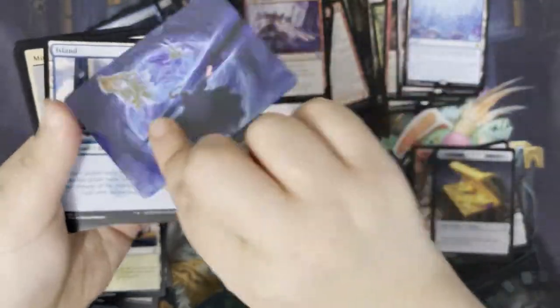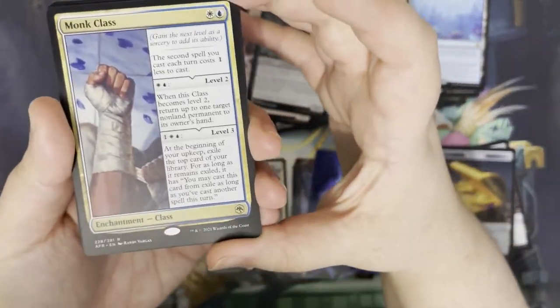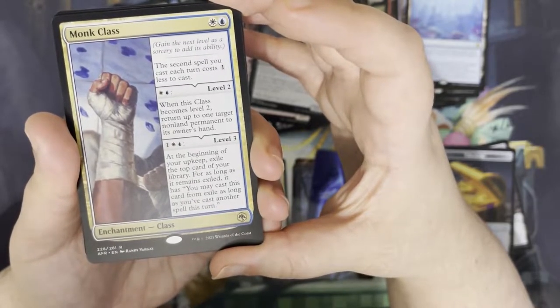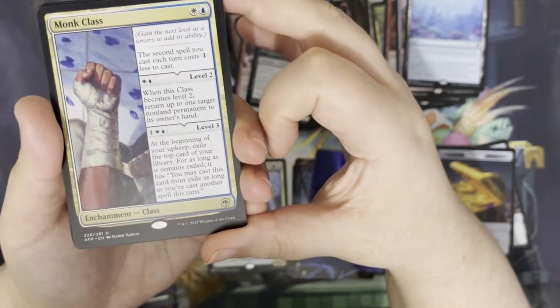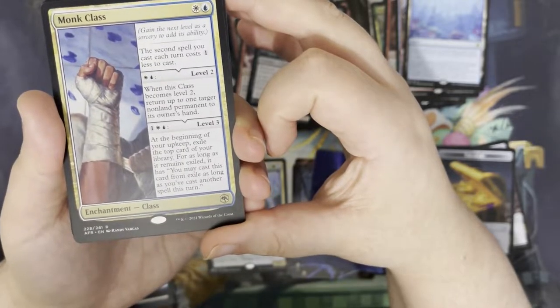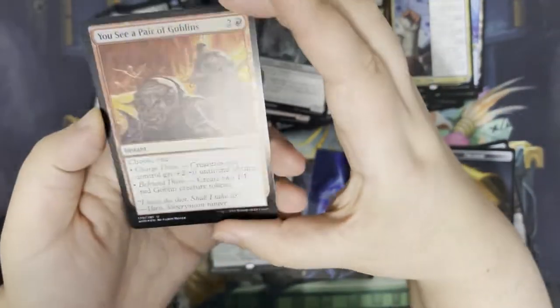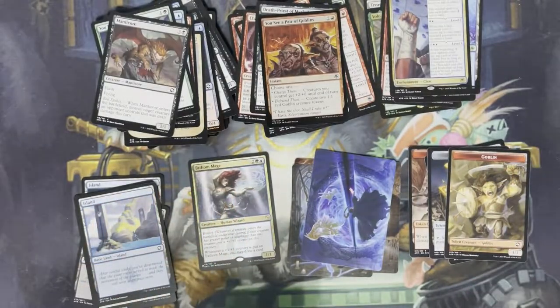Next up. We've got our art card of Bar the Gate, an island, and a Mimic as our rulebook card. Some commons. Some linked uncommons. Our rare is Monk Class — so for a white and a blue, the second spell you cast a turn costs one less to cast. When it becomes level two, you return one target non-land permanent to its owner's hand. And for one white and a blue, at the beginning of your upkeep, exile the top card of your library — as long as it remains exiled, you may cast it from exile as long as you've cast another spell this turn. We have a foil with some goblins, and we've got a Dungeon of the Mad Mage on the back of a goblin token.